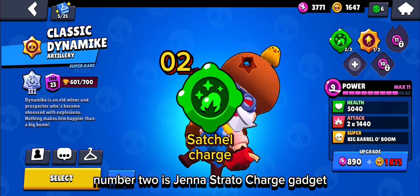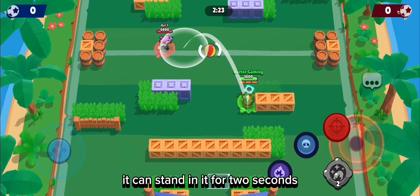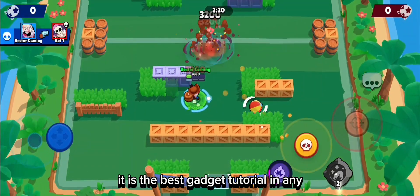At number 2 is Dana's Turtle Charge Gadget. It is one of the best gadgets of all. It can stun an enemy for 2 seconds, and nearly every Dana player uses this gadget. It is the best gadget to troll your enemy.